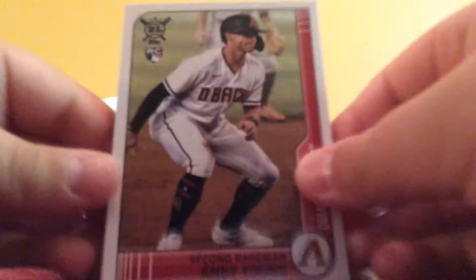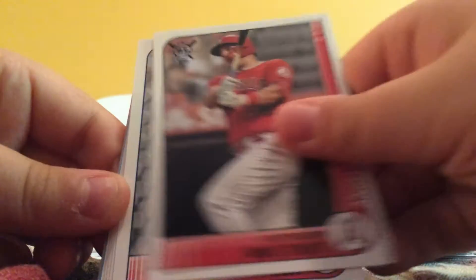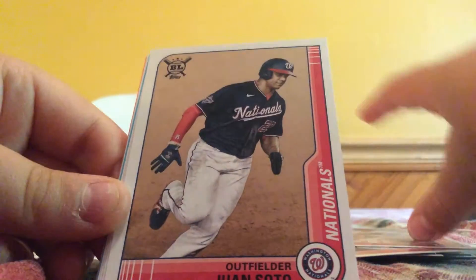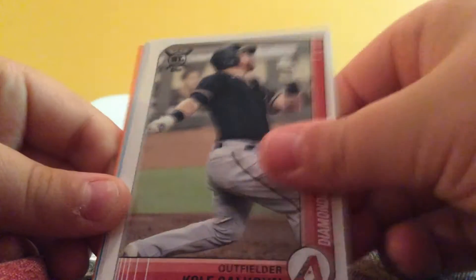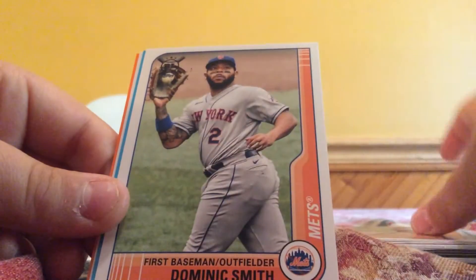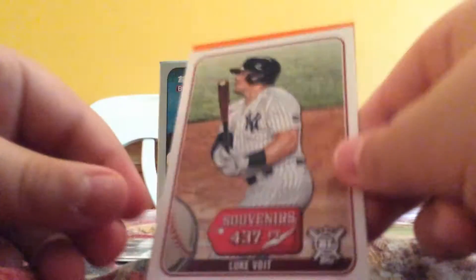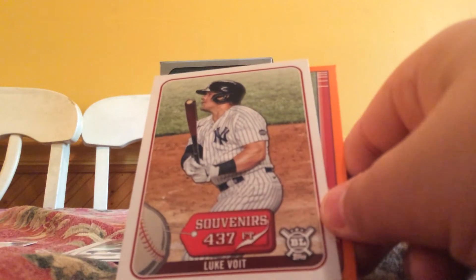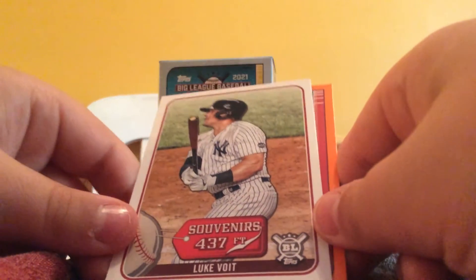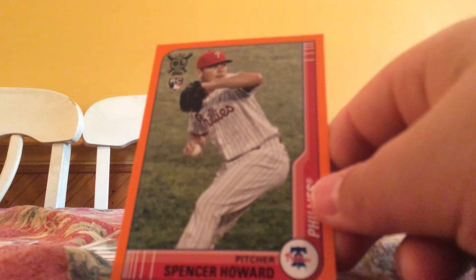Next pack: Andy Young rookie, Carlos Correa, Mike Trout, Kenta Maeda, another blue coming up - Juan Soto, Kyle Calhoun, deGrom, Adam Smith. Espinal Flores rookie, Luke Voit. Souvenirs card - 437 feet. And a nice Spencer Howard rookie.